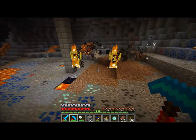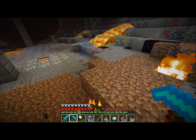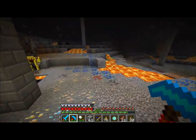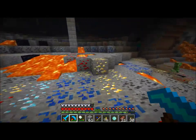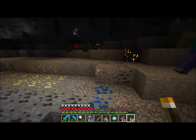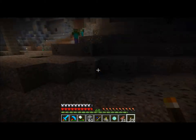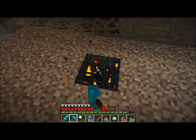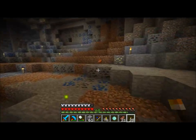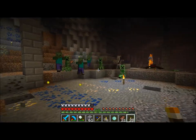I know I saw a blaze spawner somewhere. There it is! Oh god, so much lava. This is so dangerous. There we go. What's this? Looks like a cave spider spawner. I got that out. That's good. Oh wow, that's a lot of mobs.